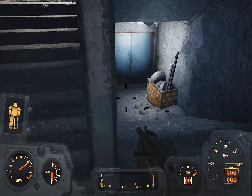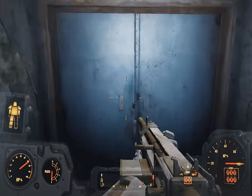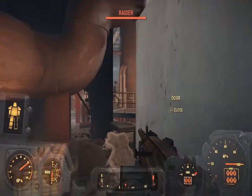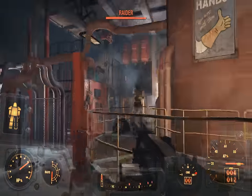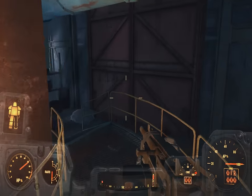Go through the corridor and down the stairs, then go down the stairs one more level — you'll find two double doors. Take out the raiders.